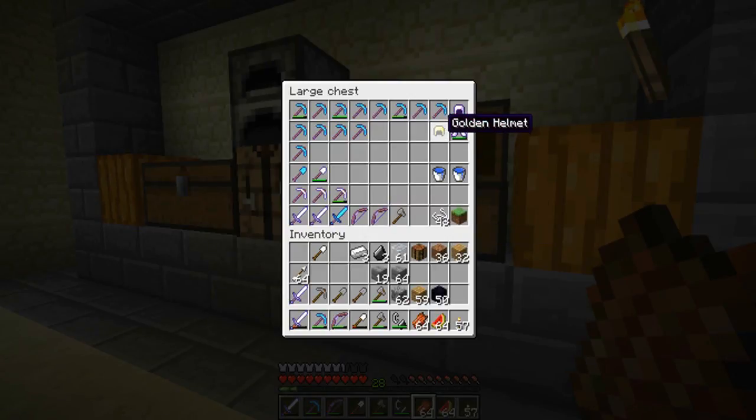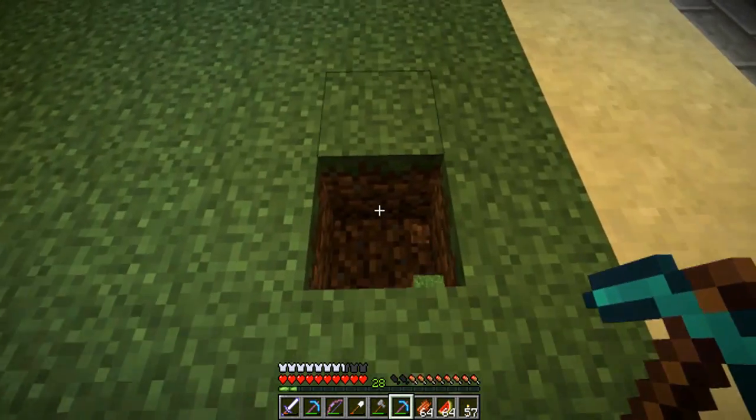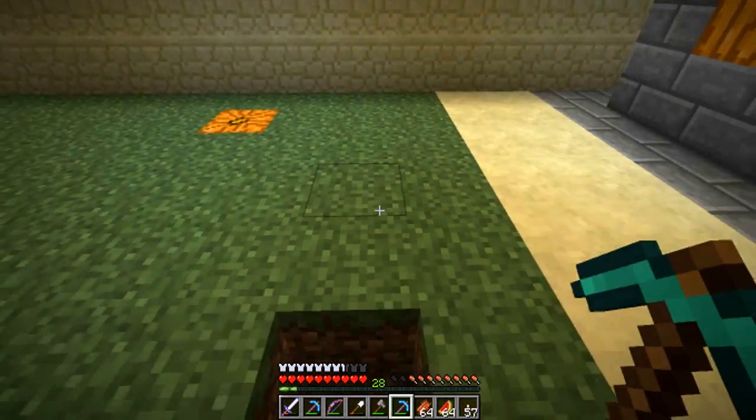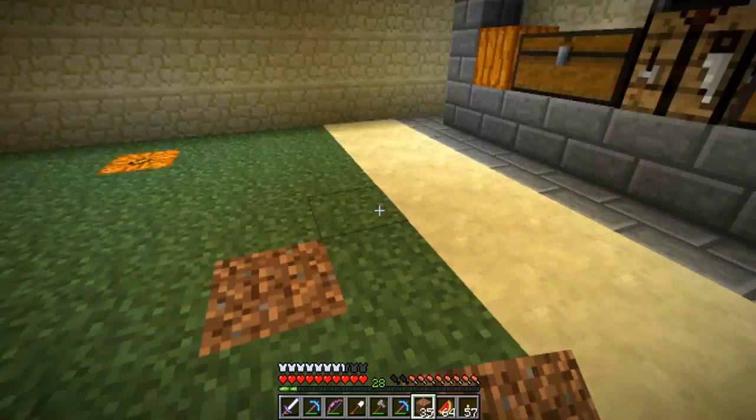I also got one random drop that the zombies can give you — I think it was either a pig zombie or one of these zombies — and I got a golden helmet. Let me get out my Silk Touch pick so we can play around with that. Right there we can pick up dirt with the grass still right on it — pretty cool. Might as well, since we wasted a use on it, put that back.